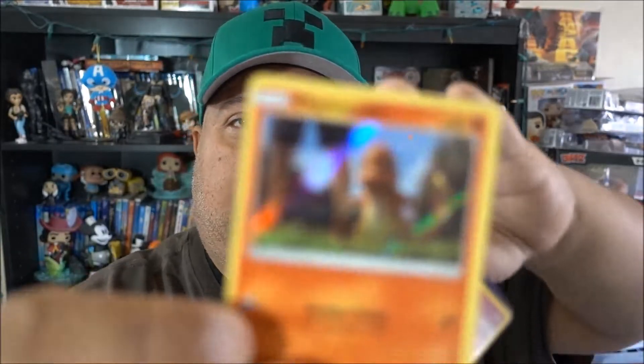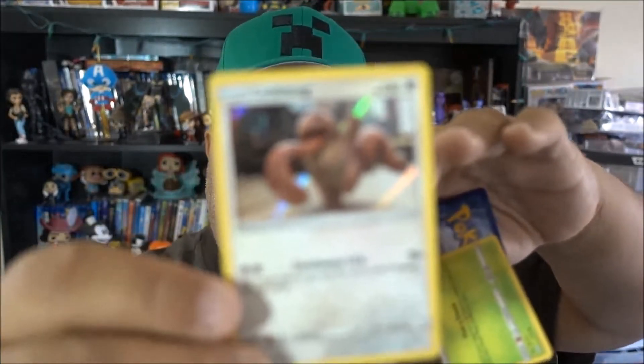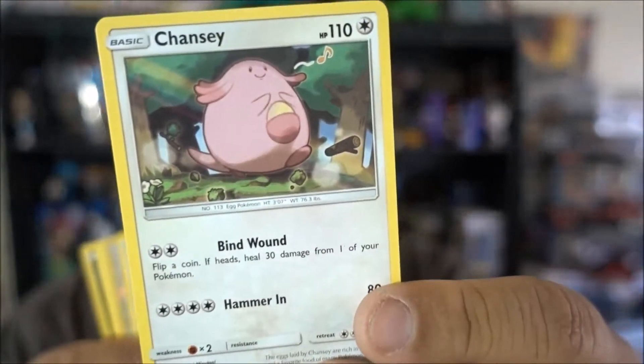And then we have a Charmander card - we got a little baby Charmander card. And then we have a Slaking card, boom. Then we have a duplicate of Bulbasaur, another Lickitung card, another Snubbull card, and we have a Mr. Mime card from the movie. So just to know, those are the cards from the Detective Pikachu packs. Now from the Sun Moon Rising Guardian pack - these are like a whole different set of cards. I don't really know a lot of these characters.